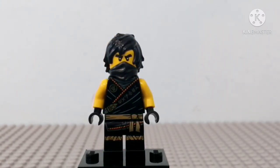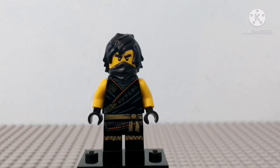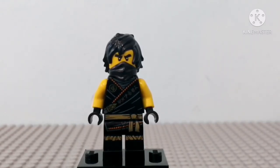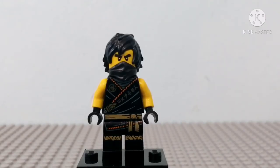Here we have Cole, and this is definitely my favorite Legacy 2 figure. The detailing on this figure is amazing, and especially since Cole is my favorite ninja, that's an absolute win. He's the least common of them all — you just get him in two sets I think. Otherwise a great figure; he doesn't come with any accessories unfortunately, but you can give him any sword or any weapon.